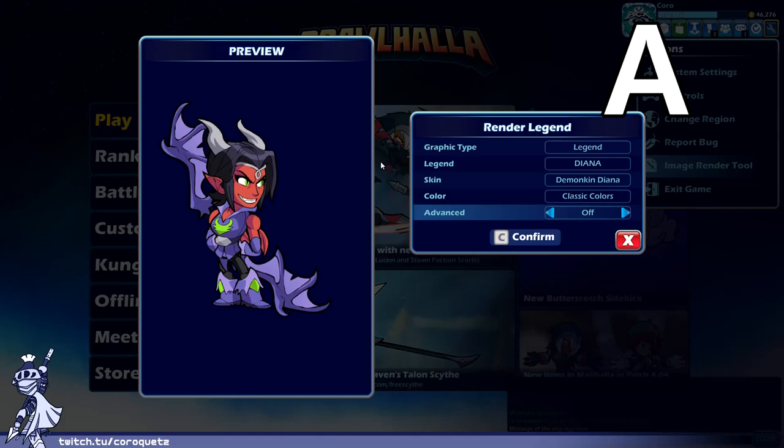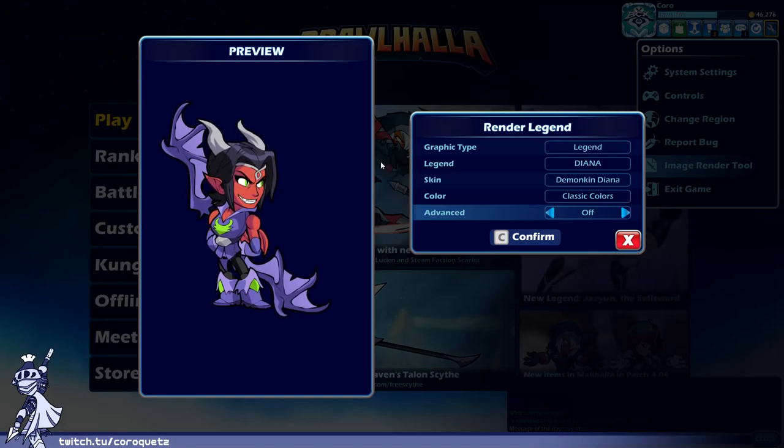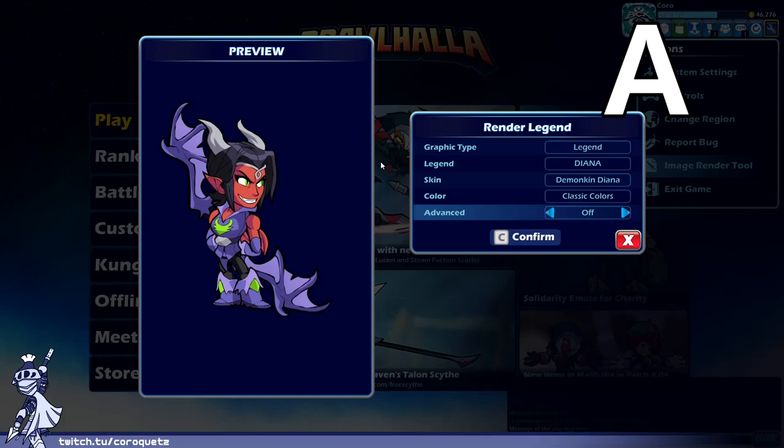Demon Kin Diana — that's definitely a demon. Red skin, horns, pointed ears. The purple with the red is a good contrast, and the green makes the highlights stand out quite well on the chest, boots, and eyes. Overall this is a pretty well put together skin. I'll go with an A minus on this one.